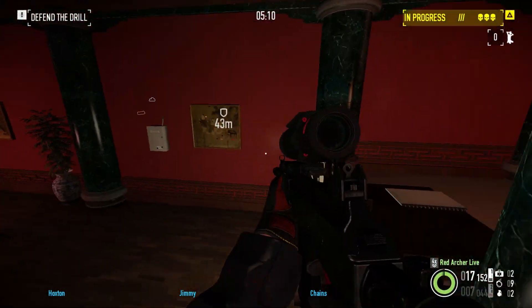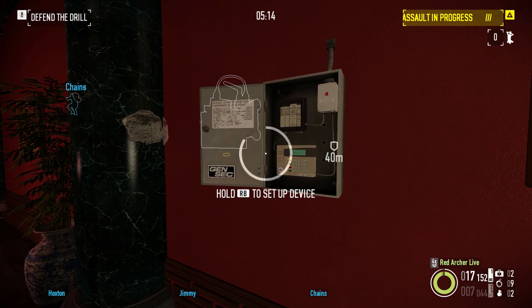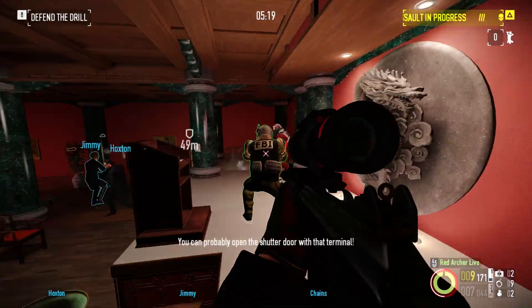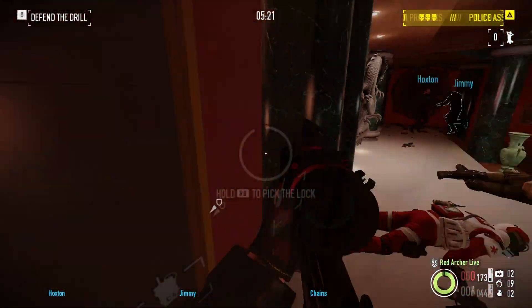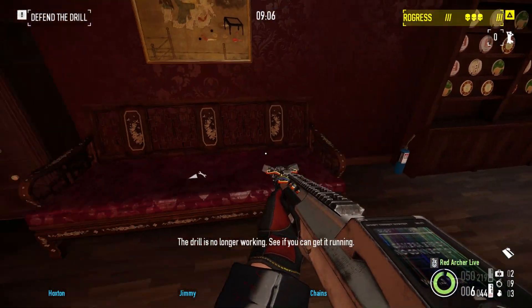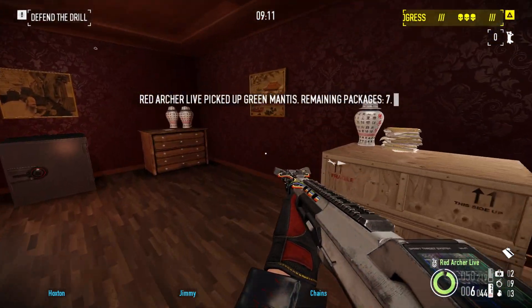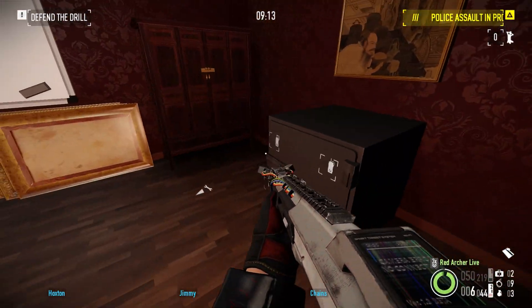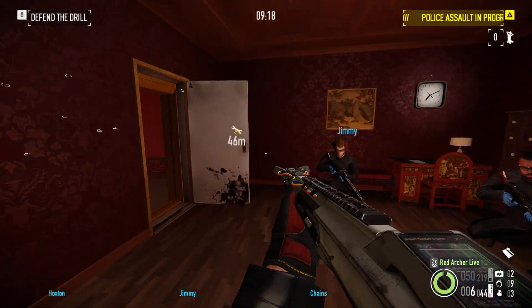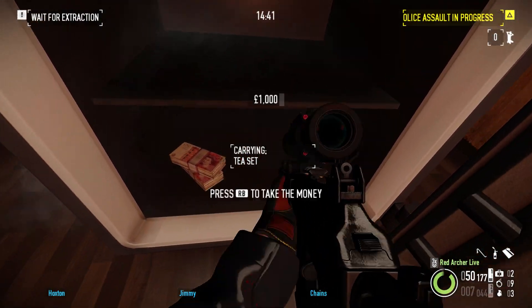The way it works with Dragon Heist, quite simply, is you need to go into the back area where the auction room is, and you'll see there's a locked door at the back of the auction room. In stealth you can just lock-pick the door and get straight in there. In loud, however, which is the gameplay I'm showing for all of these, you'll see there's a barrier over the door and you've got to get a hack going on a device you'll see on screen, so that you can get that back door unlocked. Once that hack is complete, you can then pick the door open and get into this back room behind the auction house, and the T-set is actually inside of the safe. If you've got any kind of lock-picking skills or C4s it makes your life a lot easier. I don't, so I have to put a drill on it, and once the drill has eventually finished, you'll see the T-set inside of the vault.